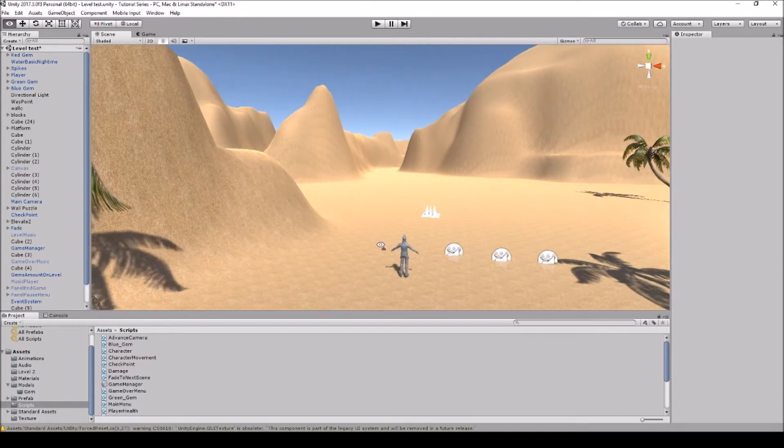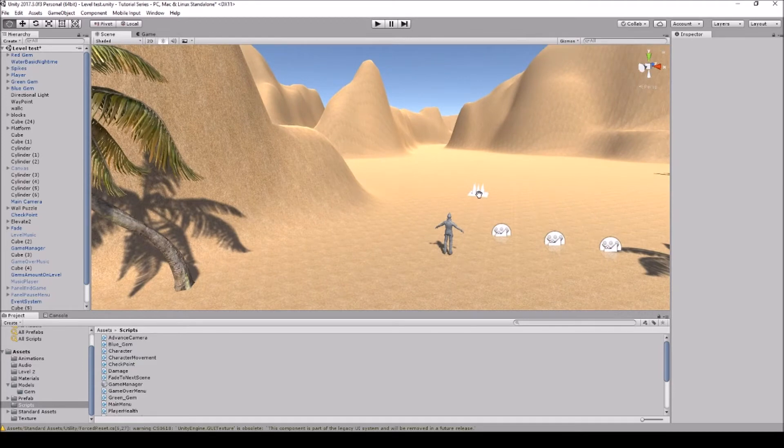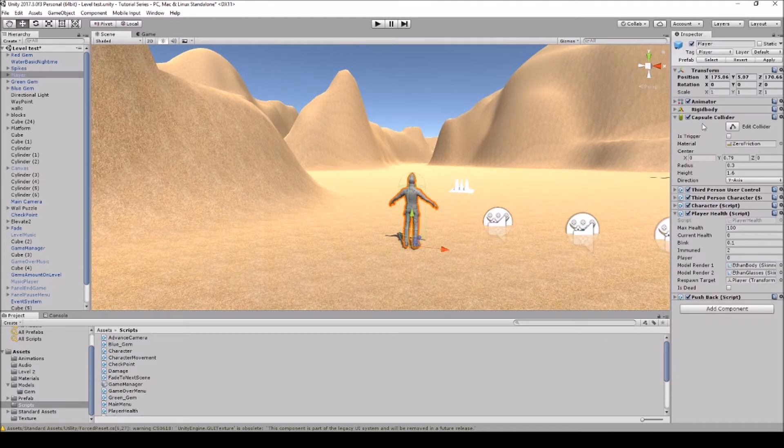So let's get started. When we're creating this blink slash teleport script, we need to add a raycast so that we don't actually go through game objects such as trees, spikes, or the land. We'll also have to move our character up a bit. Before this tutorial, I set up the rigid body and capsule collider — the capsule collider was at 0.8, so I moved it up to 0.79, just above the ground so it's not sticking into the ground.